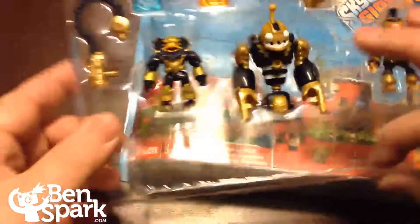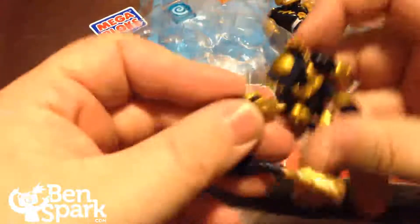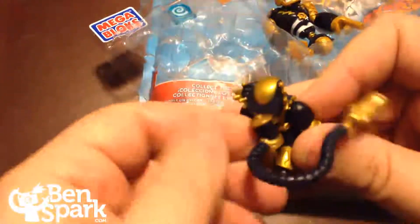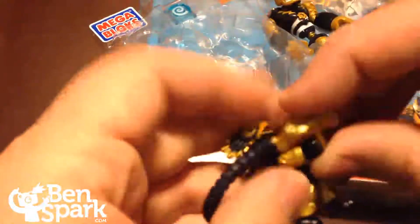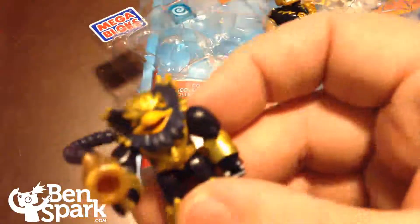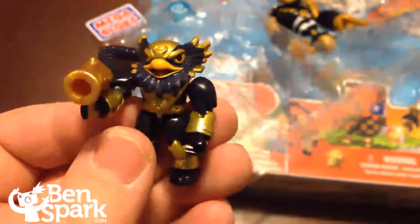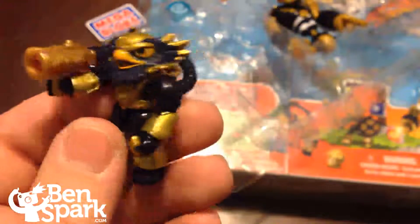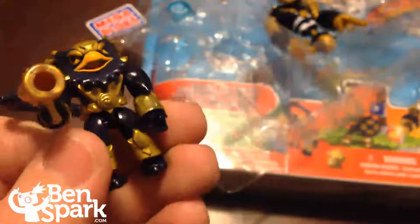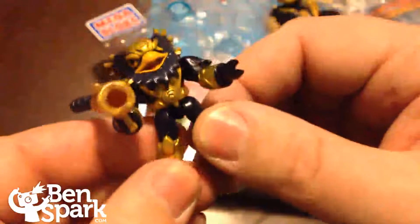Here are the figures — I'm going to open those up and pop them out. We've got JetVac, and his vacuum gun fits right there on JetVac's back and into his hand. Here's a close-up of JetVac — he's got the nice blue and gold of the legendary figures. There's a lot of good movement on this figure: moving the arms, moving the hands, joints on the shoulders, you can bend the knees and bend the ankles. Good movement on that figure.